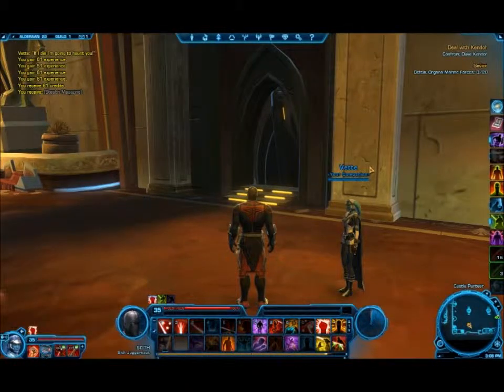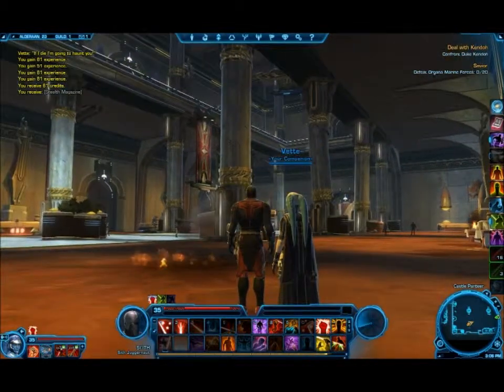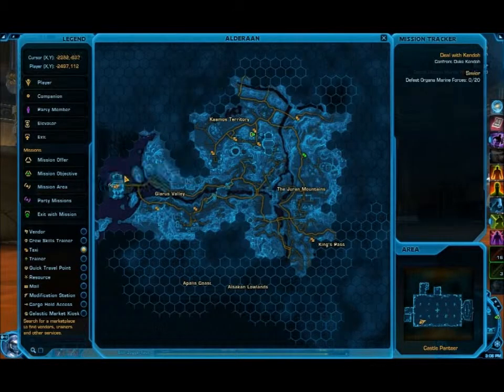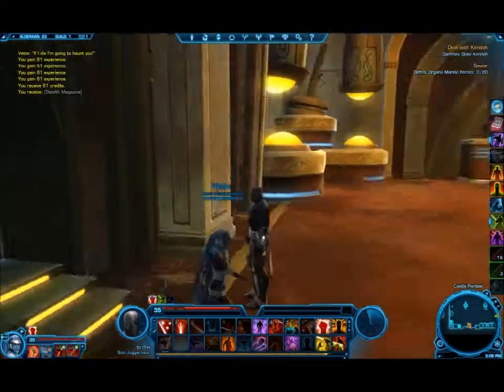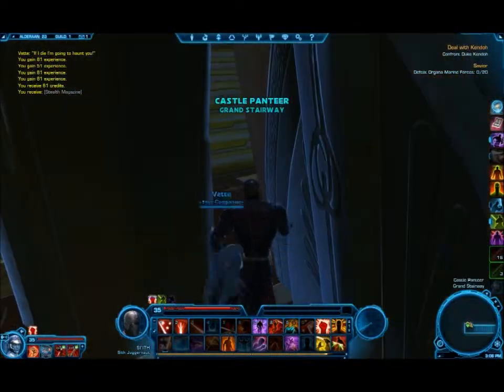Hey guys, this is Steely888 for the Misfits team. I've been playing Splinter, and this is on the planet Alderaan for the Willpower 3 Datacron in Castle Panthir on the far left side of Alderaan. Many people have been having trouble with Body Size 3 and also Body Size 4 type characters not being able to get through the crack in the door.